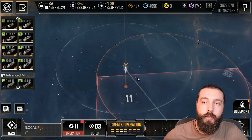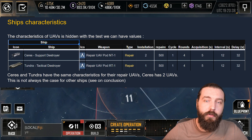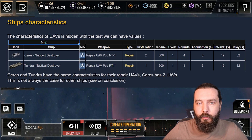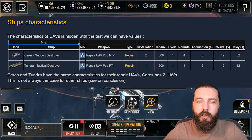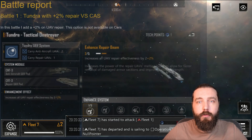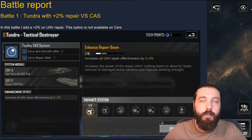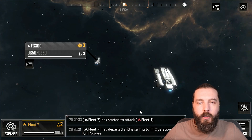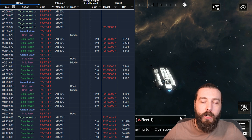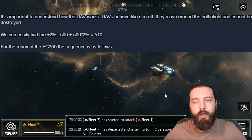With the ship characteristics, it's pretty simple — we don't have any values. The repair UAVs are completely hidden, so these reports are what are going to identify how much healing and what stats these UAVs have. It's important to understand how the UAVs work: they behave like aircraft, they move around the battlefield, and cannot be destroyed.